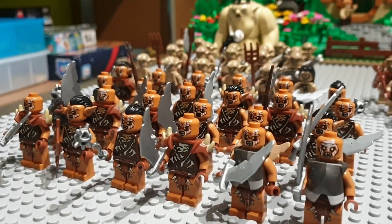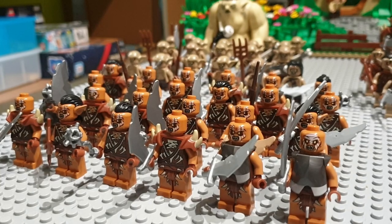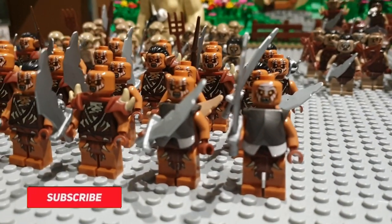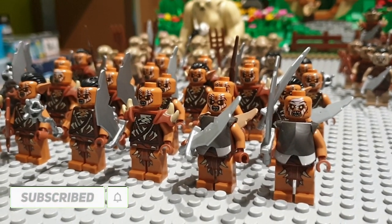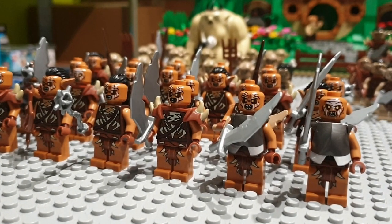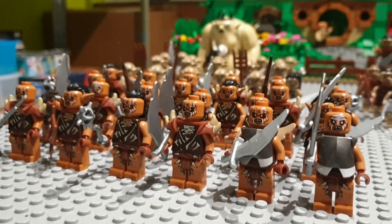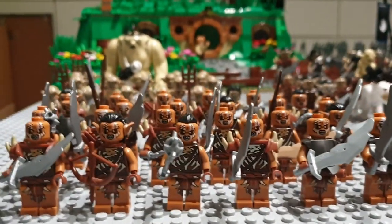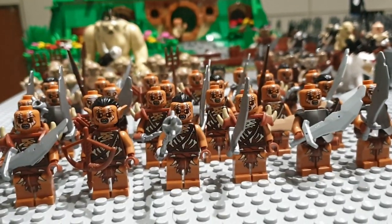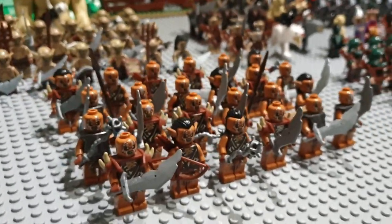Over here on the left, I got my Gundabad Orc army. I got 26 of these Gundabad Orcs, which is quite amazing. They're really cool because of their orange skin tone and their faces with all of that white paint. You get two different variants of these Orcs. It's really disappointing that Lego never created those orcs from The Hobbit in full warfare uniforms and armor — that would have been great. But I think these minifigures really are great. I love the orange color; it gives variety to your orc armies. The torso printing is also quite nice.